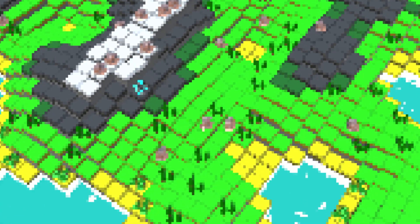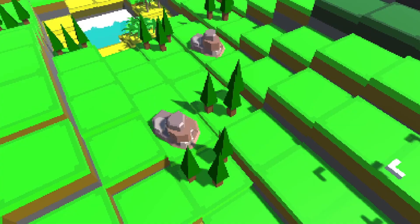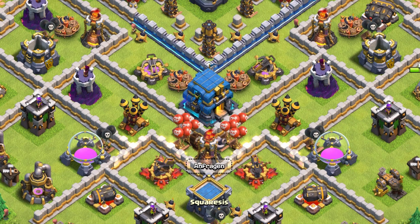Then we got the main plains biome that has existed since day one. Green lands with trees and rocks — pretty basic. It's meant to be the one the player wants to start building on. That's why it also contains rockets, the main building in the game. You can see it as the town hall from Clash of Clans, for example.